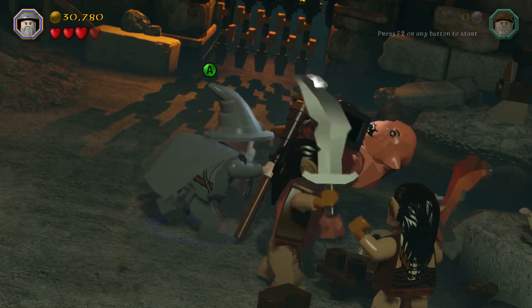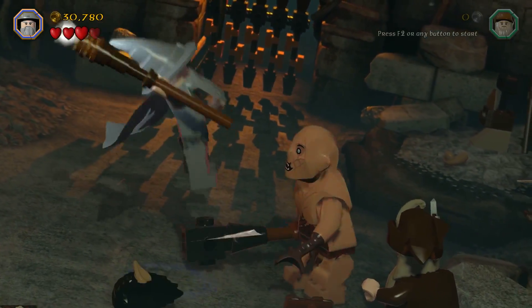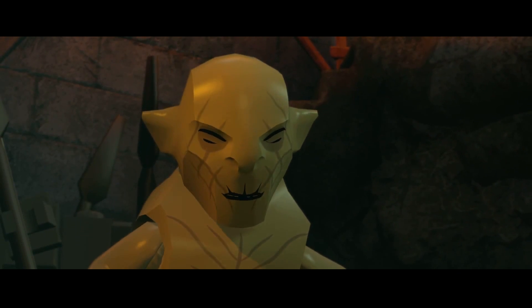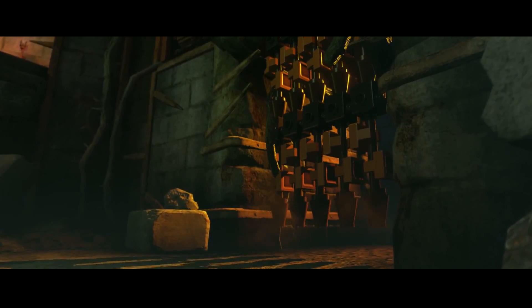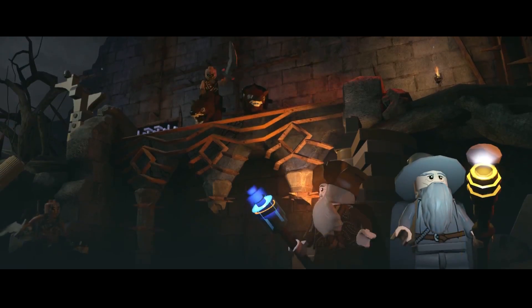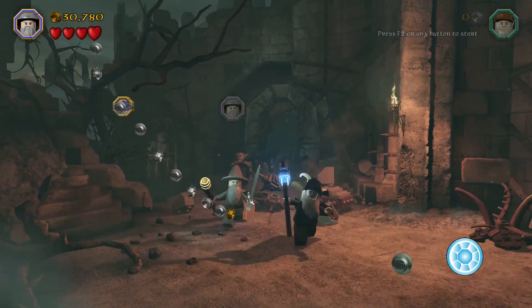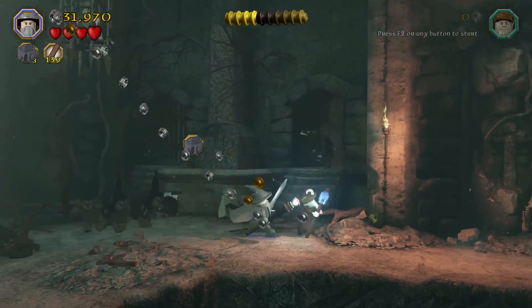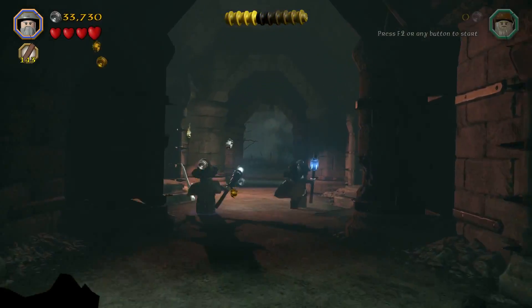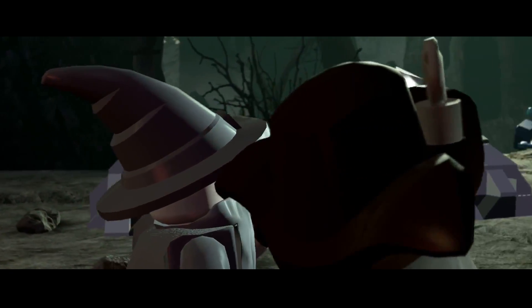Nothing special, nothing unique, nothing interesting about it — just hit him, take him out, do those quick time events, see the cutscene. How is the control this time? Well, on this path you're taking a lot of curves and you're not moving back to forward very much. Because of the narrow paths, that felt a little more controlled simply because you couldn't go off the track very easily.